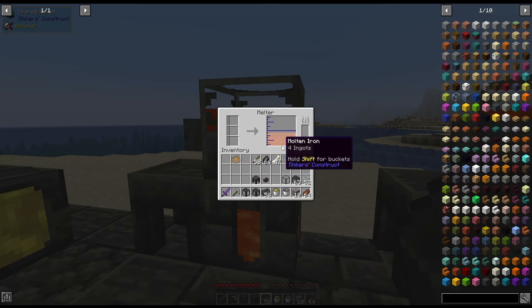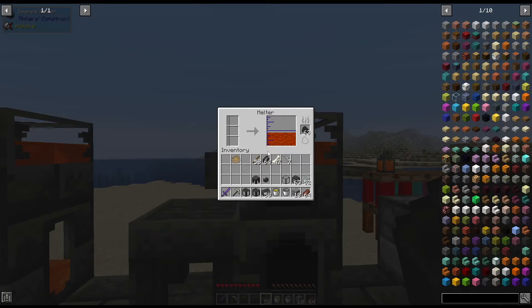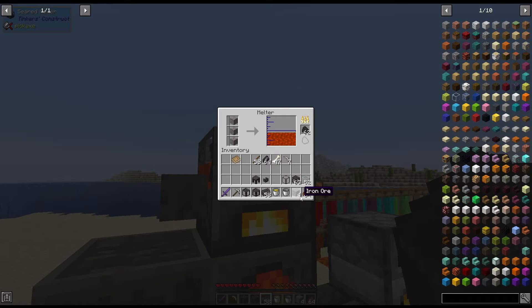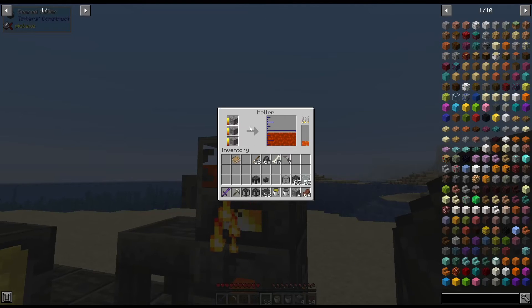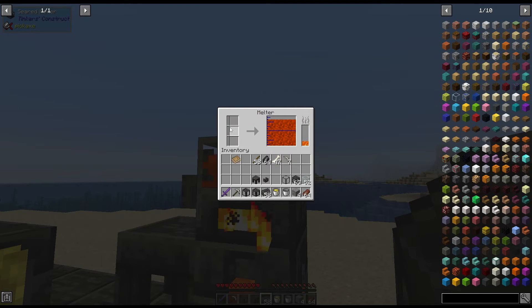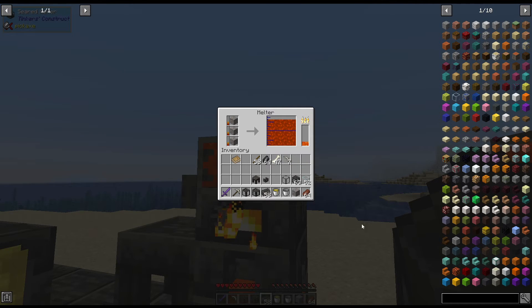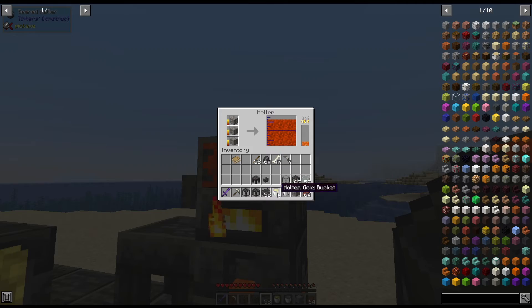Tinker's Construct doubles your ores, so as you can see we have four even though I put in three. When you get to a full smeltery it doubles all the way. You can keep putting more in, but when it's completely full it'll stop and tell you that you cannot place any more — it will not let those finish going.